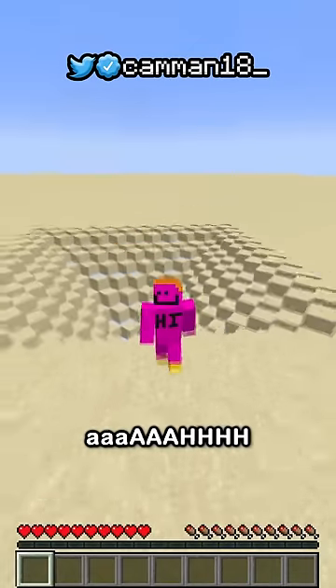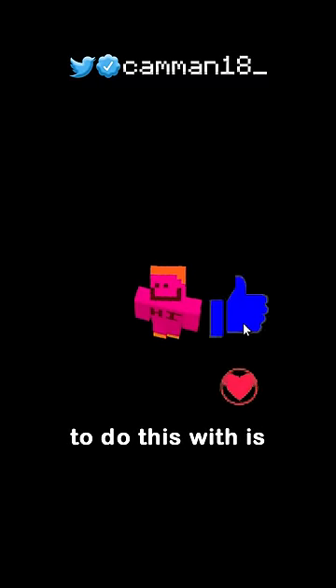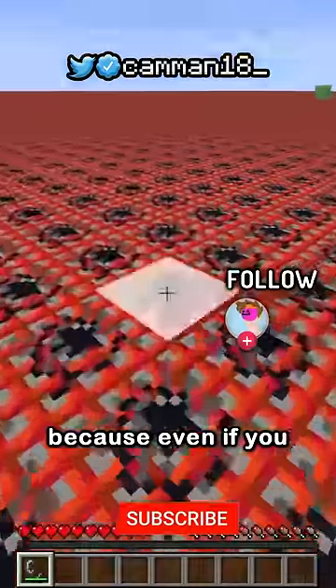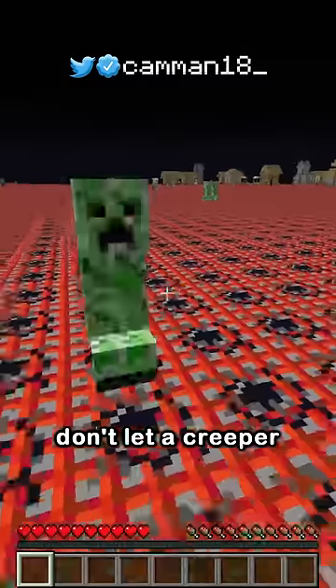Just don't break a block, because aaaah! But the best block to do this with is probably TNT. Although villages can spawn here, you should be fine, because even if you light one, it'll just fall. But don't let a creeper explode!